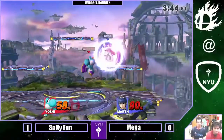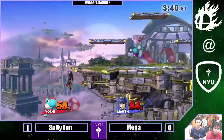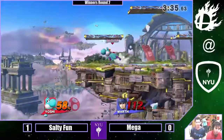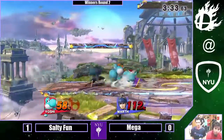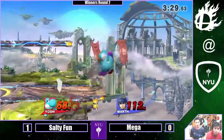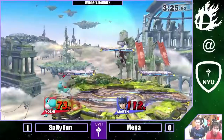Both players are kind of even at this point. Finds the egg — just fishing for stage control right now. I'm liking the pressure from Salty Fun much more right now. He's doing really good, spacing with his Nairs and F-airs a lot. It's a lot more reserved from before where he just kind of Nairs right through Mega. Now he's more content to actually space over him, almost like he has a sword himself.